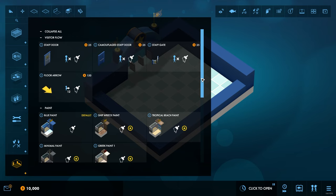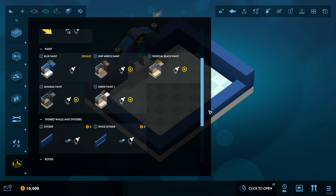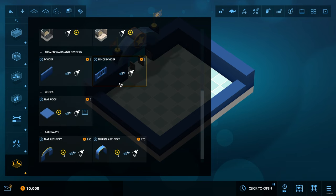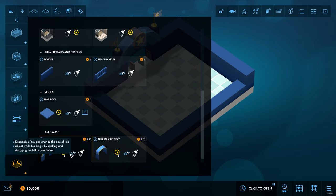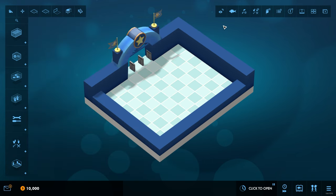In here we have staff gates and staff doors — that's quite nice. We've got Greek paint, minimal paint, fence dividers — that's kind of cool as well. And we can make tunnel archways. So we've got some new things in here to experiment with. Research-wise, I guess that's just going to come up as and when we go.